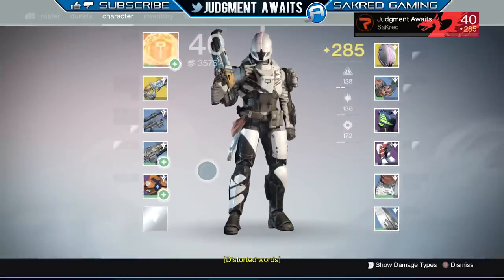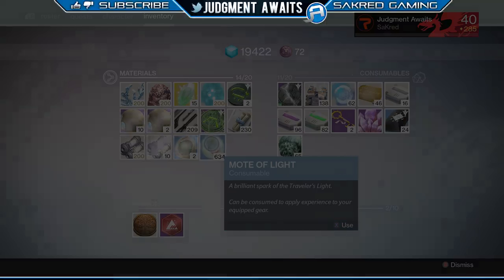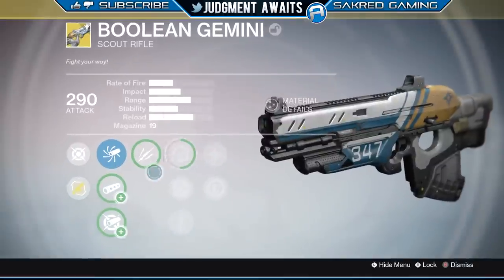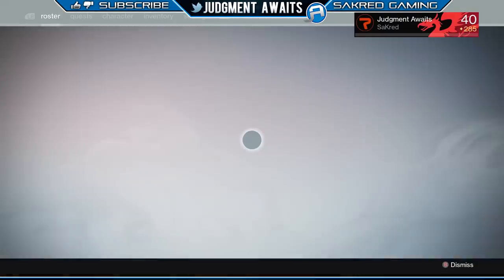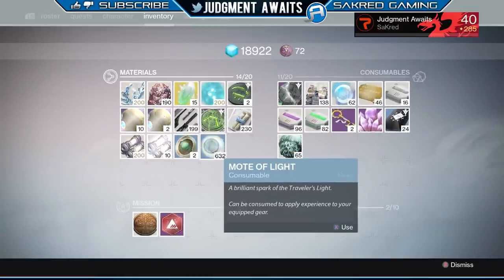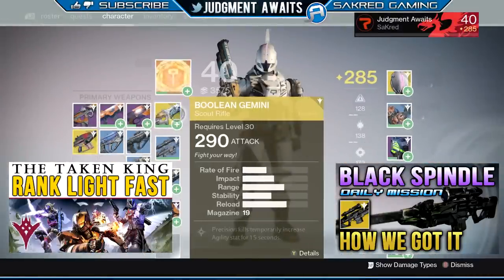What can you use motes of light for? As you can see, I have a Boolean Gemini in my primary weapon slot that is not ranked up, and I'm just going to use these motes of light — hold X on the Xbox — it takes about 24 motes of light to fully upgrade an exotic weapon. I used probably about 10 or so right there and unlocked it about halfway. Just make sure when you're using those motes of light that you take advantage of every area you can equip something, because everything that you have equipped will gain experience and unlock things. It's not going to be just my weapon — it's also going to be my pieces of armor, and the armor takes more motes than the weapons do.